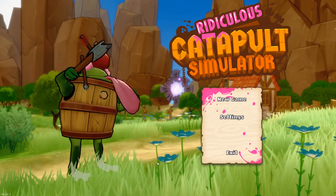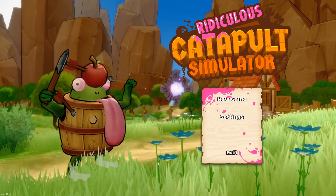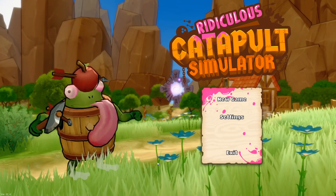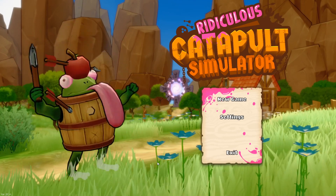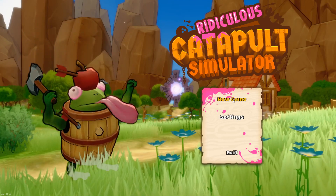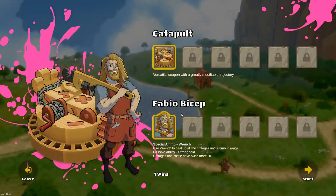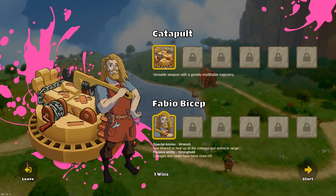As you can tell from the name, the game doesn't take itself too seriously. We use our catapult to shoot enemies with things like cactus, bathtub, or pianos — it's just really ridiculous. This is kind of like a tower defense game except you don't place any towers, you just shoot from a catapult, so I don't really want to call it a tower defense. At the moment we can play with the catapult and with Fabio Bicep, who I'm going to name after one of my patrons, Rudy Bicep.